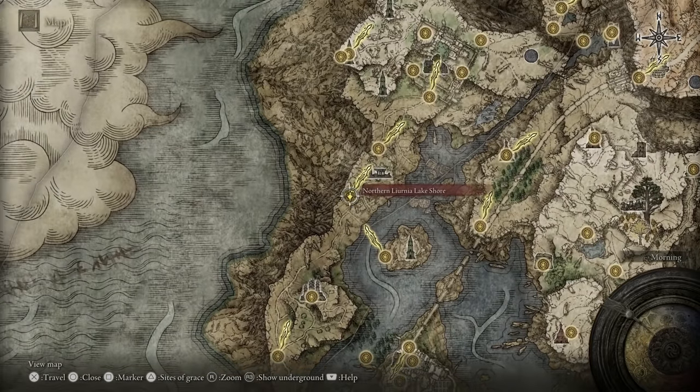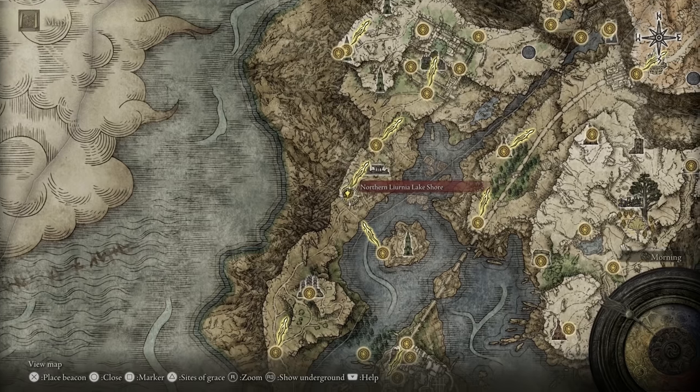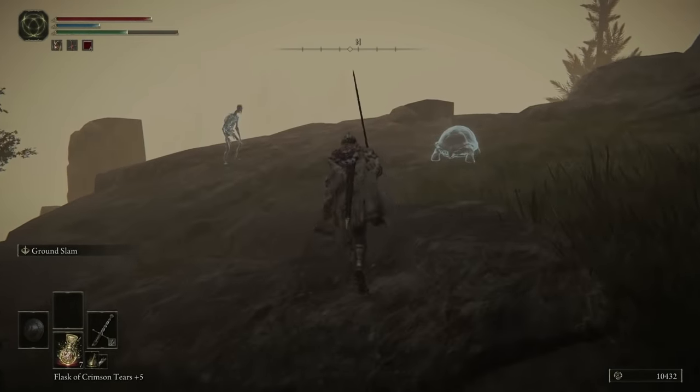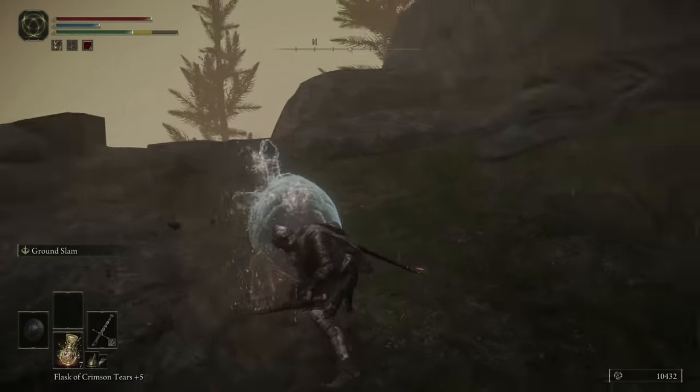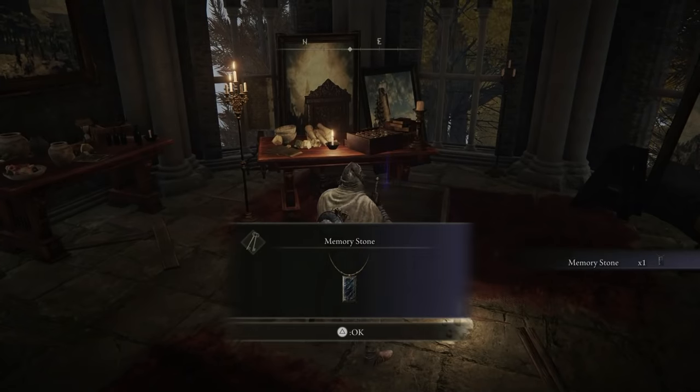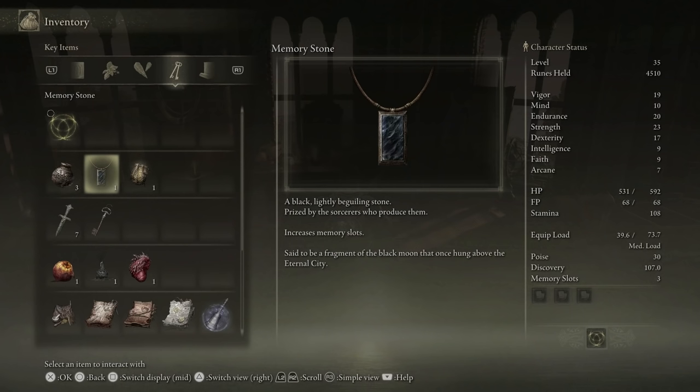Before we tackle Raya Lucaria, let's head to the north side of the map and the northern Liurnia lake shore. Just south of that is the Sorcerer's Isle and Tetsu's Rise. If you can solve the puzzle — which is basically just finding a bunch of phantom turtles and hitting them — you'll be able to go inside and get a Memory Stone. Memory Stones are valuable for any magic-wielding build, as they increase your memory slots, meaning you can equip more magic at once as well as more powerful magic.